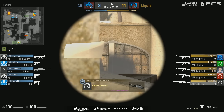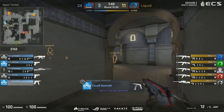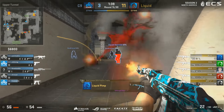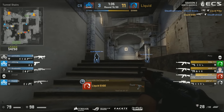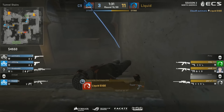Last round of the half. C9 have an AWP and a UMP, a few pistols here and there. Stewie2K leading the charge — love the B push. Three players in there in total for the CT side. Nice tap by Elige — he's stuck with the Molotov. You see nothing boosted on short — really smart stuff. Wow, no escape. That is not nice. C9 with a plan.